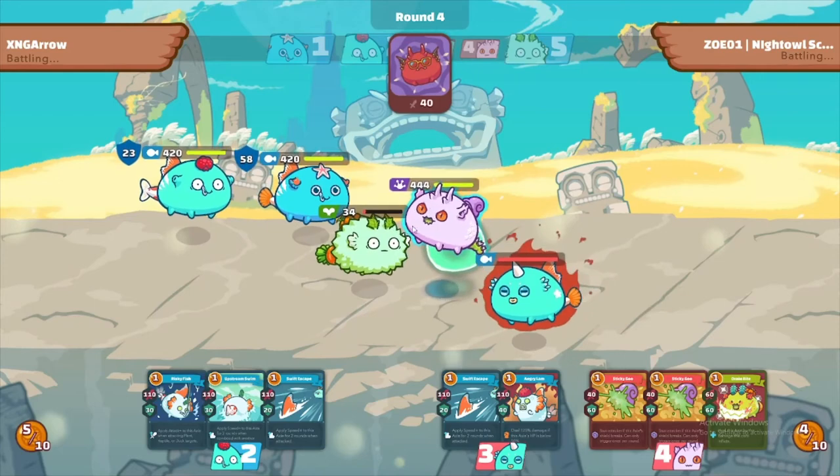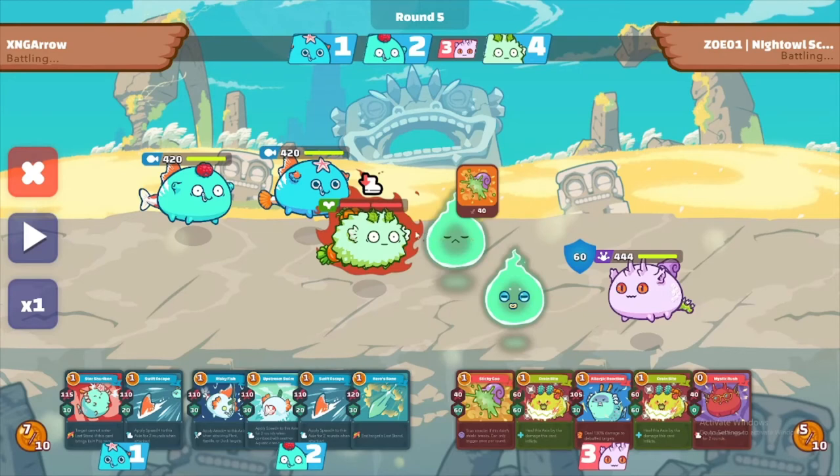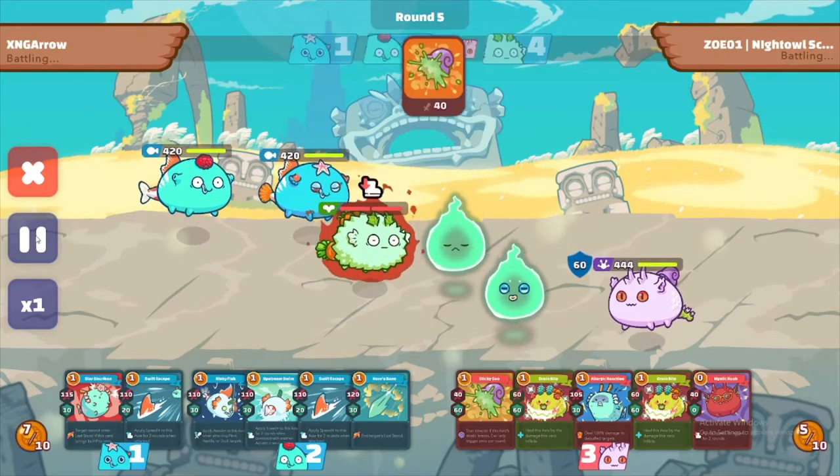They're gonna try to kill my plant, but instead they put it into Last Stand. What happened is, like, if there's a small HP — for example 34 HP — and then they use Mystic Rush to attack it, the chance of me going to Last Stand is very high. What they should have done was maybe do Allergic Reaction or Mystic Rush differently. Now they're in a tough situation and they're going to have to try and kill my whole team. I'm going to sacrifice my plant.